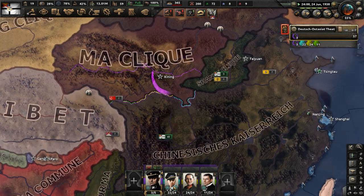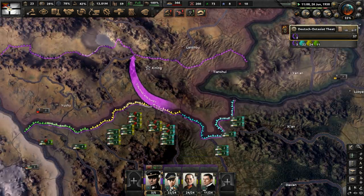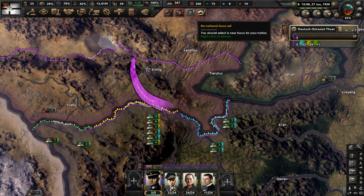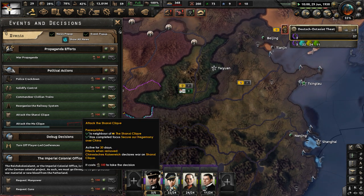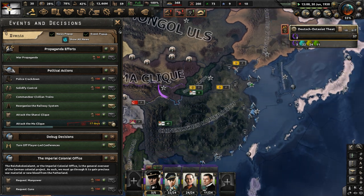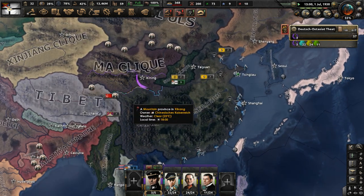They should stand no chance, I would think. Our capital is not too far away from the newly established border we have with them. Once we're done with the Ma Clique we'll go after the Shanxi Clique, and that might just be it for this playthrough — unless we have any more decisions that give us war goals, but I don't think that will happen.